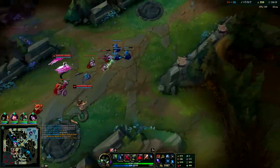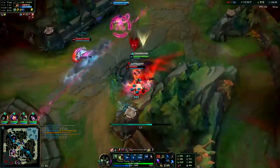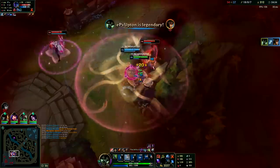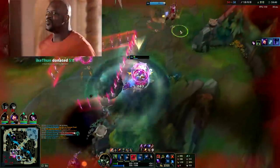Let's clear this down a bit. I just want to get red buff real quick. What the hell is Cass doing? I don't think she knew I was in that bush.